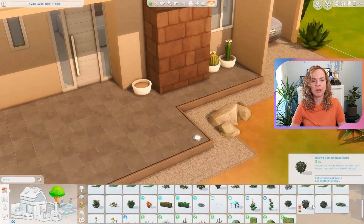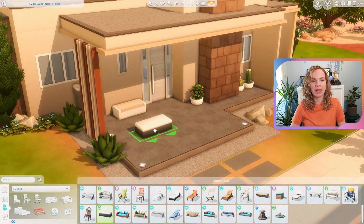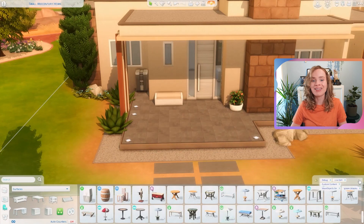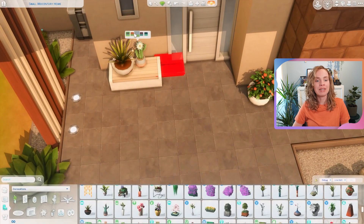On the front porch I placed a couple of planter pots filled with some cacti and a little flowery bush. You could obviously delete those and use them for actual gardening, but I just really wanted to fill them up somehow and make the house look a little more lived-in and interesting.